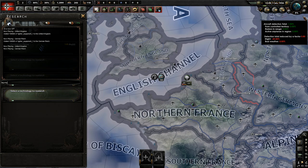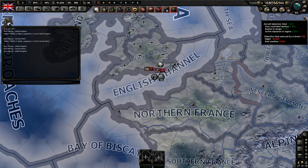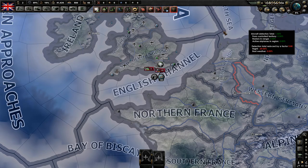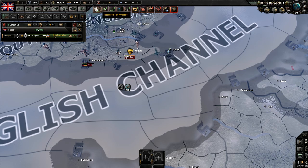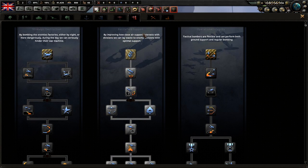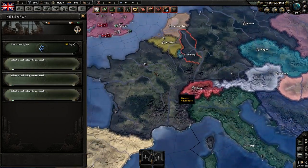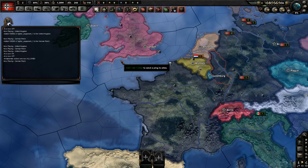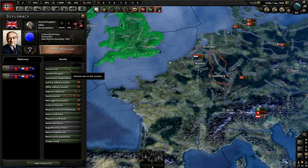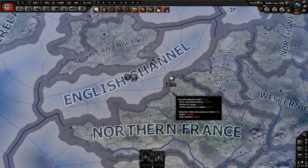As England here, the AI is already off. We have a bunch of fighter ones, and the same exact setup — we've taken all their doctrines away except for the first one. So let's go ahead and tag Germany and have Germany declare war on England, and start these air battles.